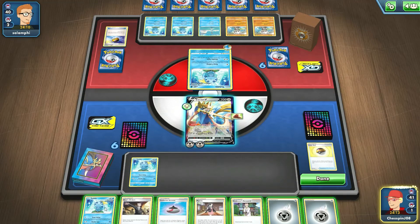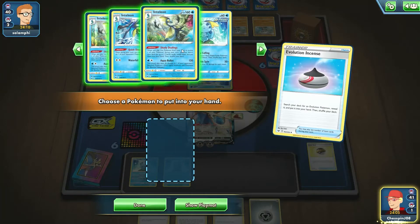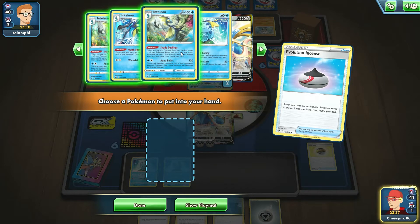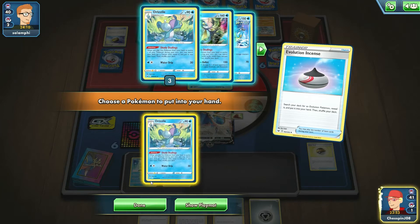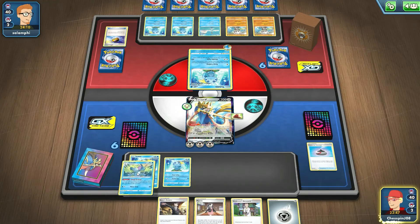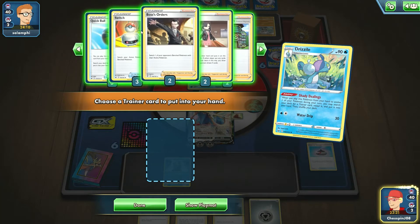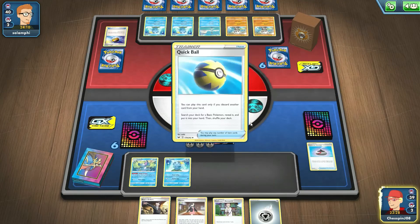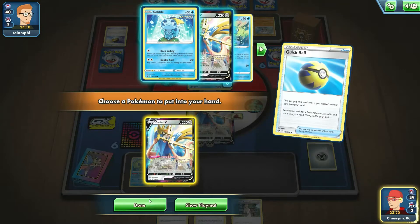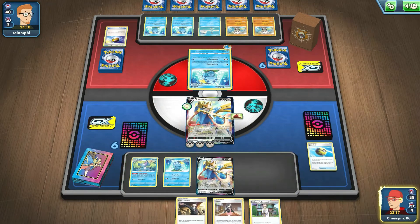Definitely a Rapid Strike deck for the opponent. We drop another Sobble on the bench and attach a Metal Energy. Using Evo Incense, we search the deck - I want to find the Inteleon - and grab Drizzile. We evolve the Drizzile off last turn's Sobble. He has Shady Dealings, so we search for a Trainer card. I grab Quick Ball to find another Zacian on the bench, discarding a Metal Energy. That way we have another attacker if the active Zacian gets knocked out.